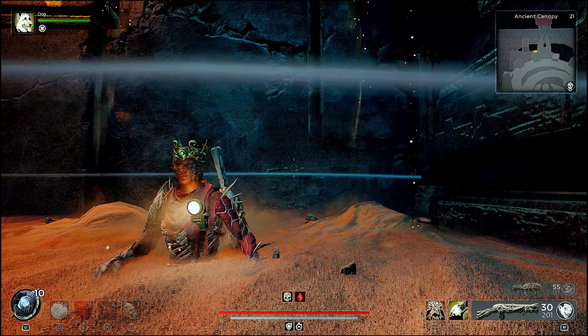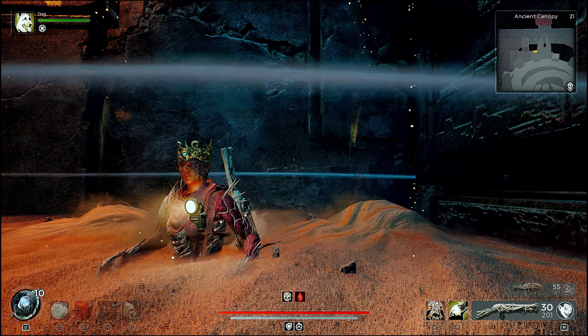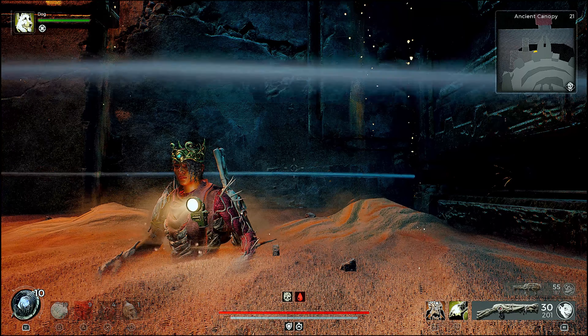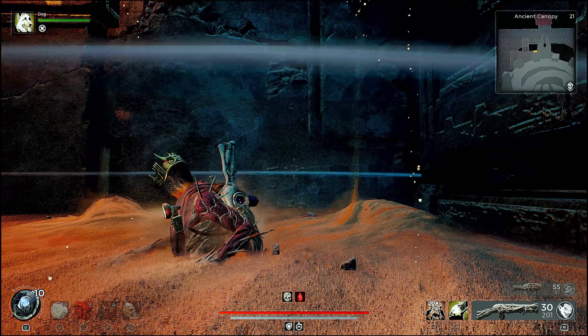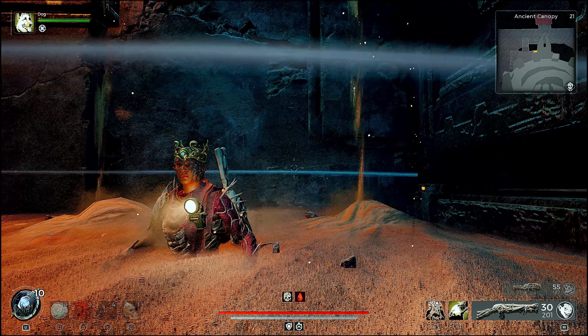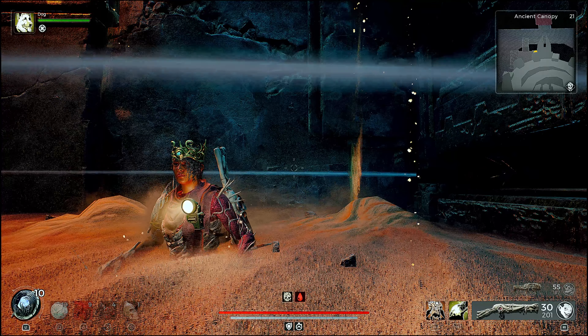Hello and welcome back ladies and gentlemen. Today we're going to be going over how to get the invoker. Once you get to this point where you get down the spiral — the spiral goes and lowers to the bottom of the map. You're going to go to the bottom of the spiral and go down there.